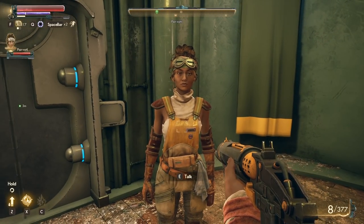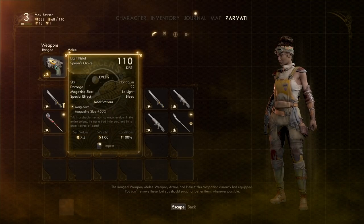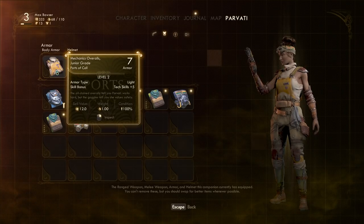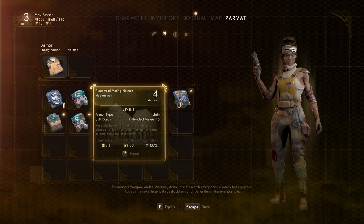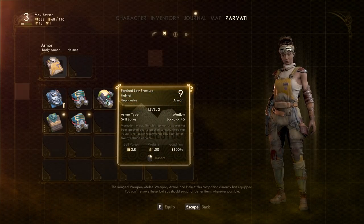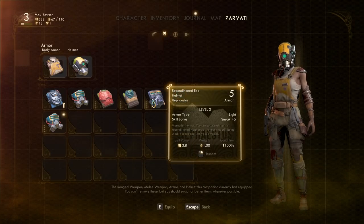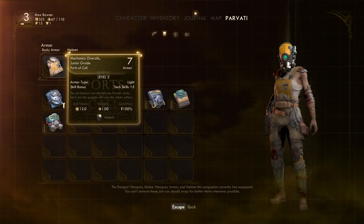We're gonna take a look at our survivor Parvati's inventory since I didn't get a chance to do it last episode. She's got a light pistol and an impact hammer — looks like a lot of DPS. She's got mechanics overalls, probably better than what I have for her. Let's see if we can compare. It's not letting me compare, which is kind of weird. I think we'll definitely put on that helmet — it'll give her plus five to lockpicking, which is her skill of choice.